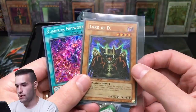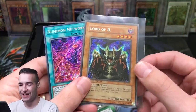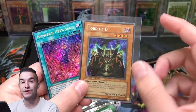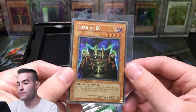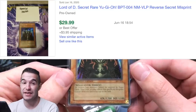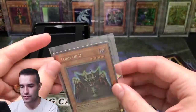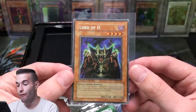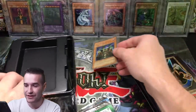Wait a second, guys. This is reverse. Reverse foil. Check that out — you see how the pattern is going this way in the Numeron network? It's a reverse foil Lord of D. So it's a misprint — I mean, it's not crazy rare, but still really cool to pull out a reverse foil BPT. Wow. It does give it more value. And it's in near mint condition, basically. I don't know what's going on there, but there's no crease or anything. I think that could be flattened out and be good. We got a reverse foil promo that's near mint, guys.